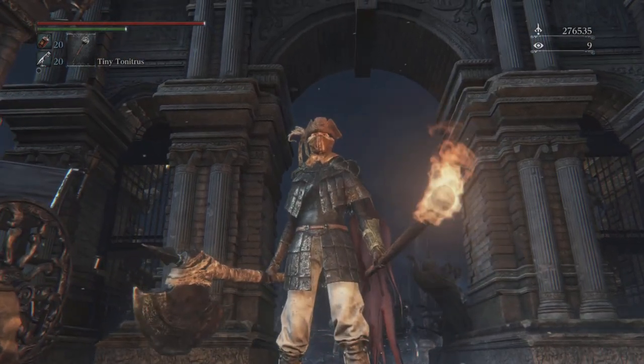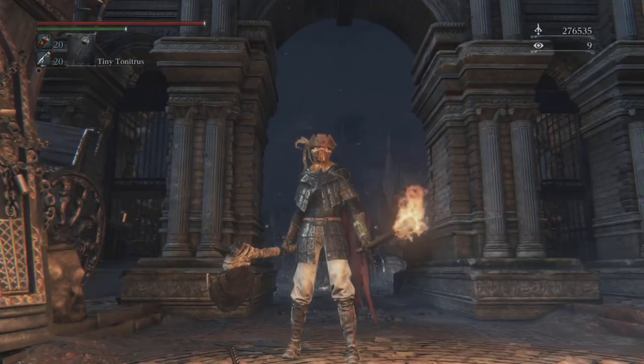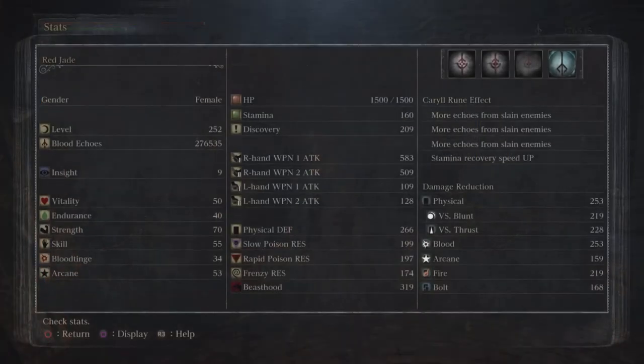I started off with the hunter's axe, so I ended up leveling up strength, which I'm going to show you. This is my leveling currently in a second playthrough. I have a lot in strength because I was using axe-based, larger weapons that can deal a lot more damage, and not so much in skill.